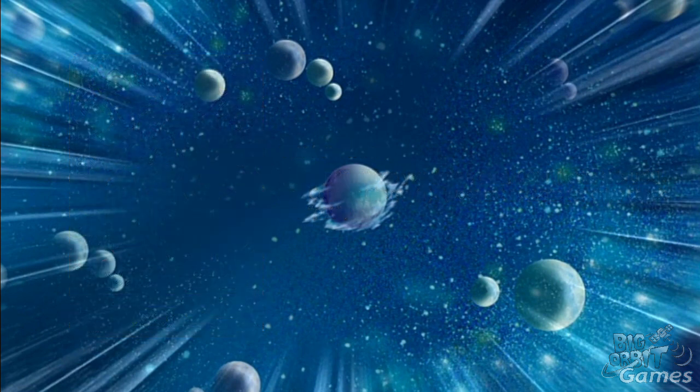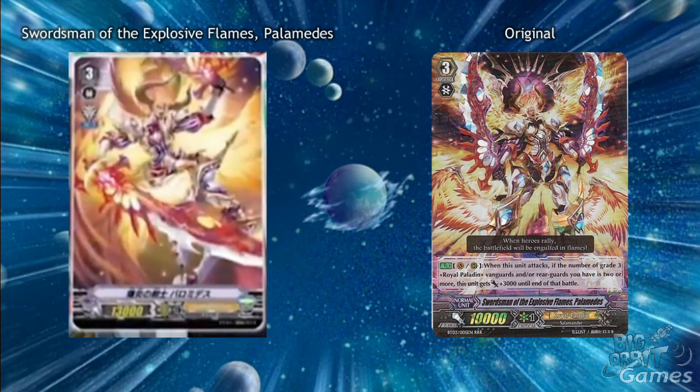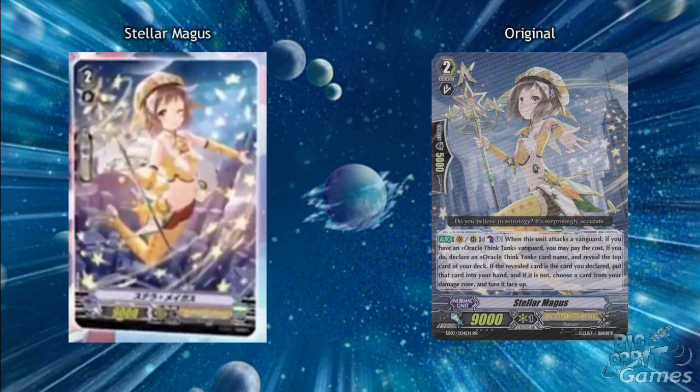There were a few blurry images of upcoming cards appearing in VBTO3. We have Swordsman of Explosive Flames Palamedes for Royal Paladin — his old skill was a bit boring with just gaining power if you had a certain amount of grade 3s, but I assume he will be a high-rarity card in the new set, so hopefully he will have a more interesting skill. Oracle Think Tank has Stella Magus coming up. For a long time she was the best Magus card back in the day, allowing you to draw if you predicted the card correctly, or counter charging if you predicted it wrongly. Seeing as all the Magus cards so far are letting you scry with a couple letting you draw as well, I can see this going down the counter charging route more for its new form to be a bit different from the others.